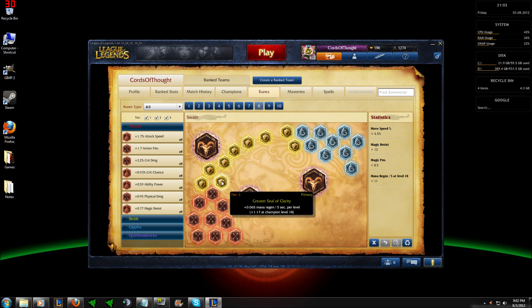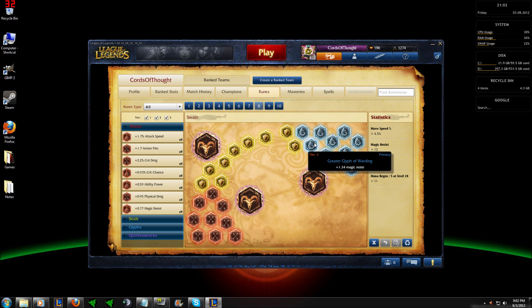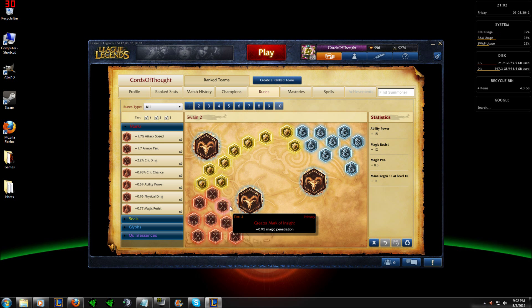The movement speed bonus allows you to stay on your target or targets while Ravenous Flock is on, allowing you to deal as much damage as possible while being able to be in range to cast your other abilities as well. The mana regen per level will synergize with Swain's passive, allowing you to keep that mana up in lane and in teamfights so you can keep up on the farm. If you wanted a more damage oriented rune page, I would suggest flat AP quints and magic pen marks.